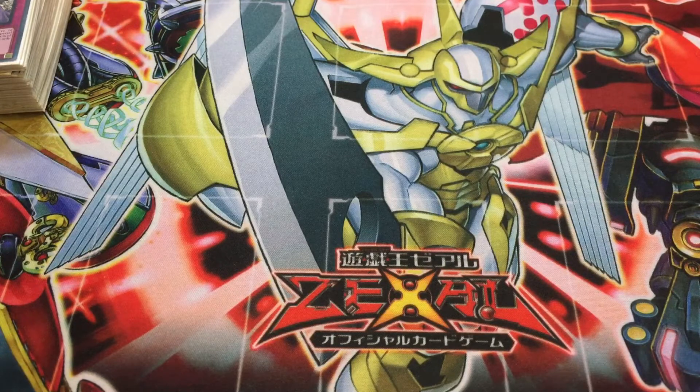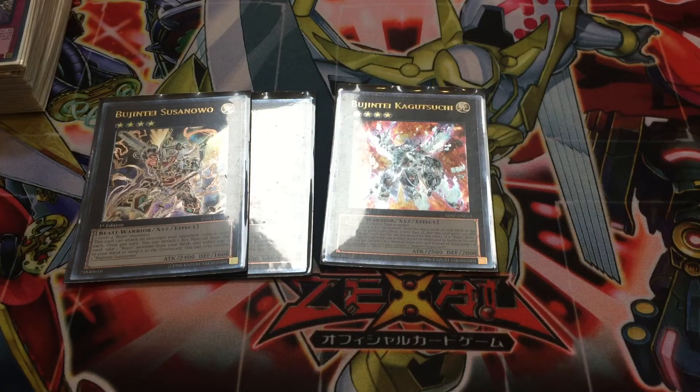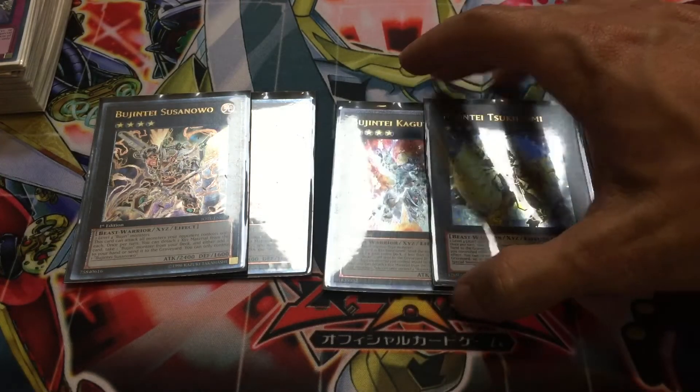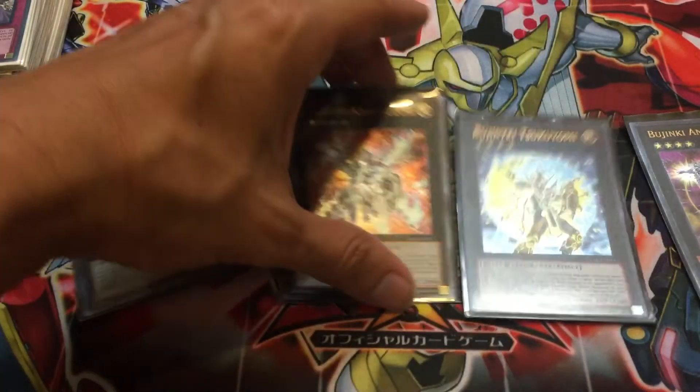Before this video gets too long, let's go over the extra deck. To start out, we have the Bujin XYZ monsters: two Bujintei Susanoo, which requires two Bujin monsters; one Bujintei Kagutsuchi, which requires two Beast Warriors; one Bujin Tsukiyomi, which requires two Level 4 Light monsters; and Bujintei Amaterasu, which requires any three Level 4 monsters. All of these are really good for the Bujin deck. You probably remember Tsukiyomi as the main card behind the ABC phenomenon at the end of Master Rule 3, but its original home was here in Bujins.